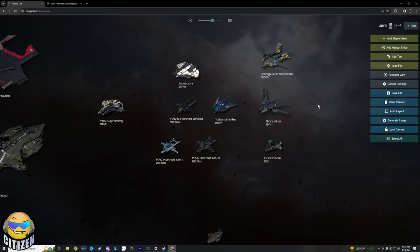Honorable mention also goes to the Talon Shrike. It is very stealthy with only two size 2 guns, but you get 24 size 3 missiles in that small stealthy package. It's quite nice as a support ship — unless you see the missiles coming at you, it's actually quite difficult to find the Shrike. It's a great support ship for missile spam, and it can also be purchased in game.